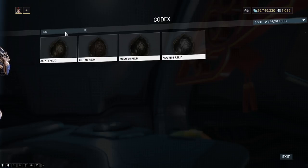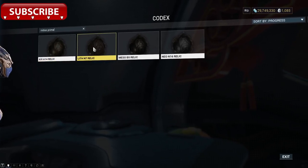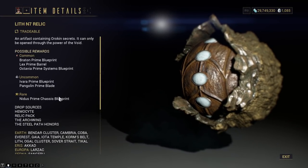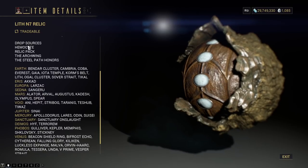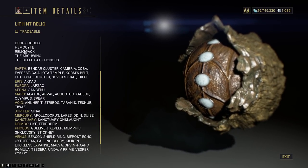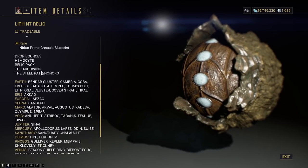So things like some of the skins — Nidus Prime — oh my god, there it is. Beautiful. We can see Nidus Prime. Look at that. Lith N7, that is where you get the Nidus Prime chassis blueprint. Get it in all the easy places. Hemocyte — that is with the new Plague Star event, so keep that in mind. You can get these just running the new Plague Star event, or you can get them all over as well until the event is over.